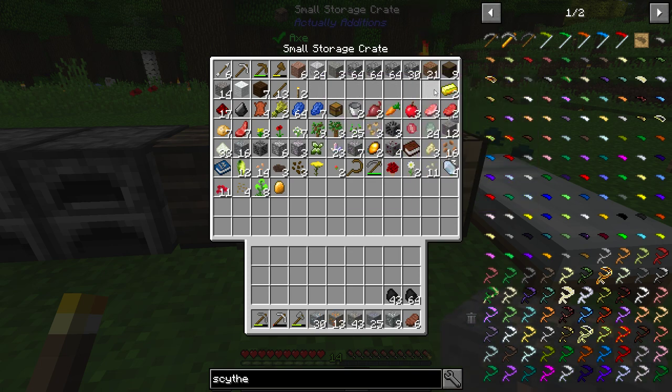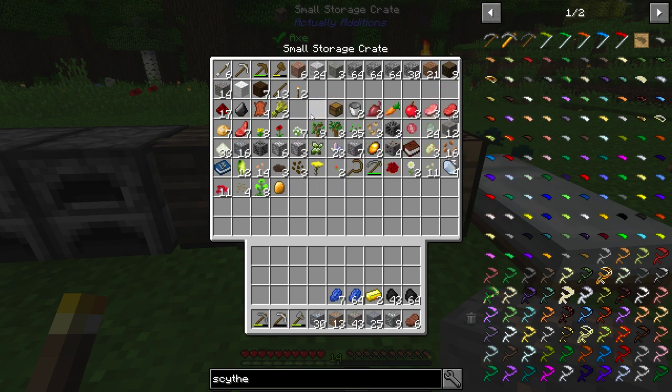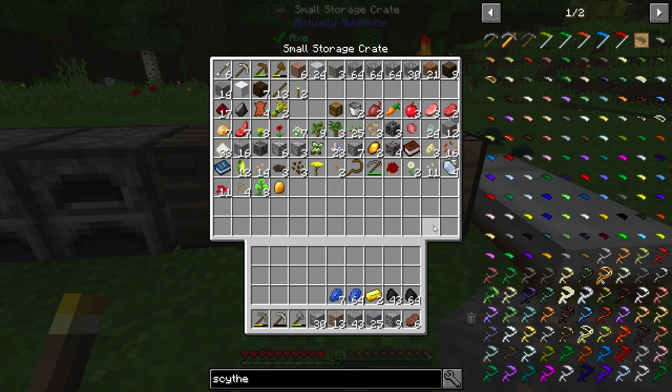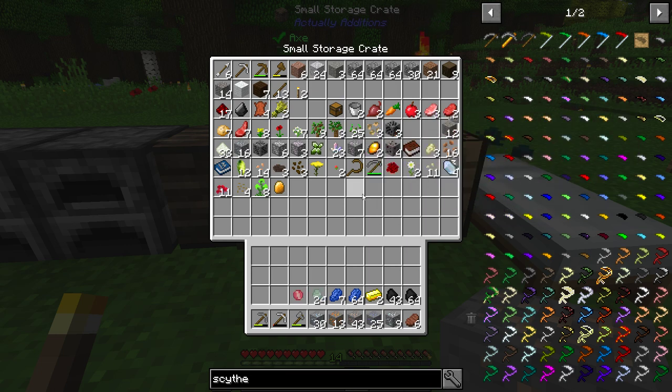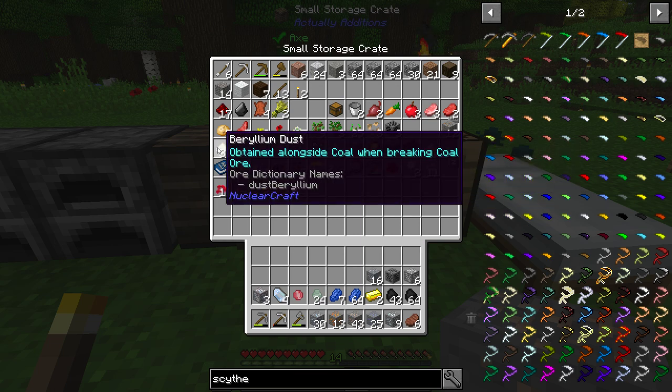I'm going to go ahead and split these up. Now I got golden gifts — I found a chest underground. They have these chests you can find which are kind of neat. They can be either an enemy, like a chest monster that tries to eat you, or they can have some random loot in it — pretty vanilla style loot. But I did get two buckets from that, so I can't complain.